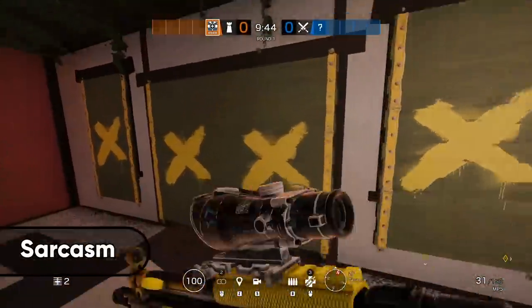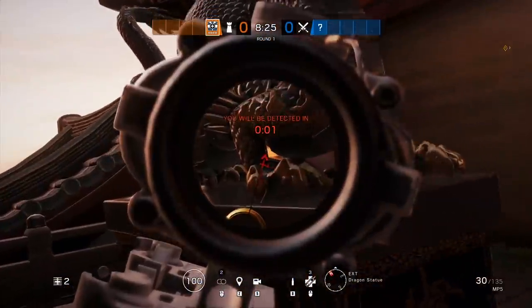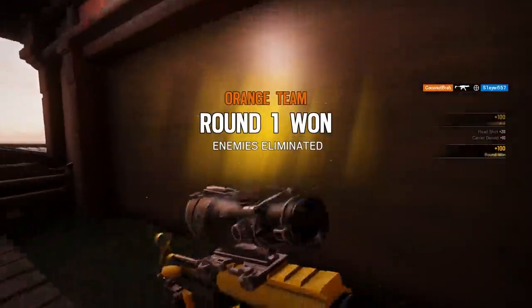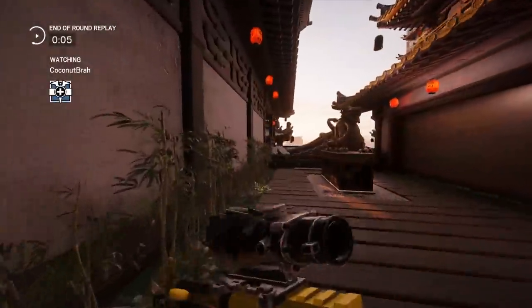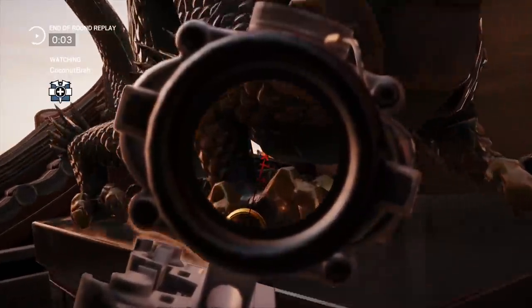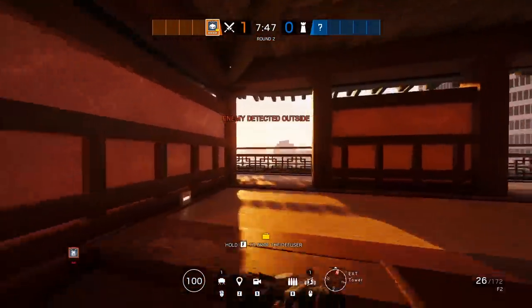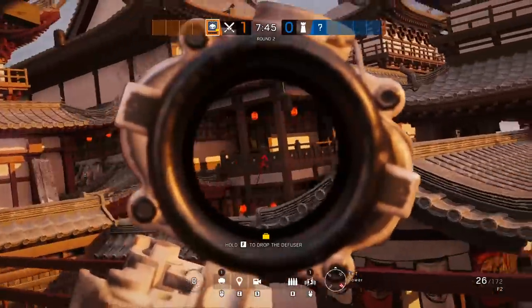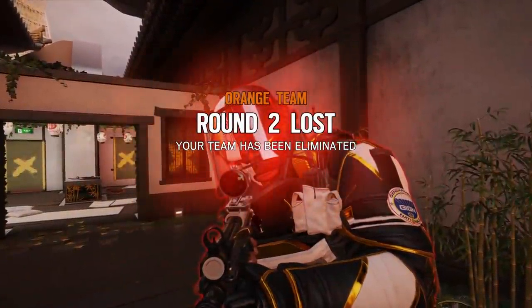This first one is the 200 IQ way to peek onto the corner of the tower on Skyscraper. A lot of people run up to the top of the tower once they spawn in, and from here it's really easy to pre-fire windows and runouts. But with this particular runout you will be safe because it's so difficult to shoot back, and it's not in the normal areas attackers will be checking, so there's a good chance they won't even be looking in your direction.